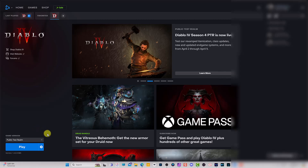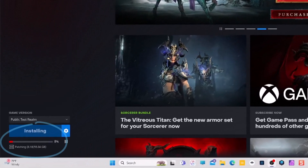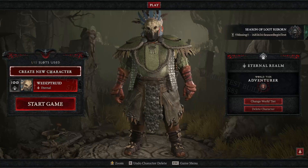Once you click on that, you're going to have the option to install it. It's going to be around 94 to 95 gigs. Just download it and then you'll be able to play it.